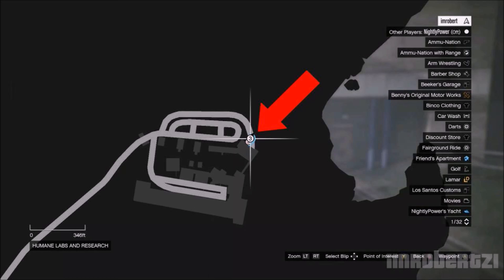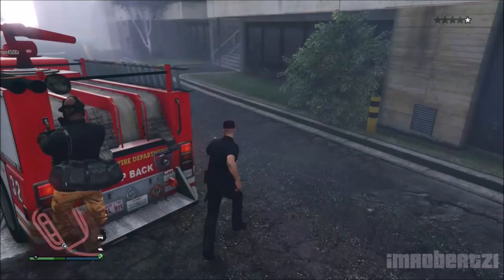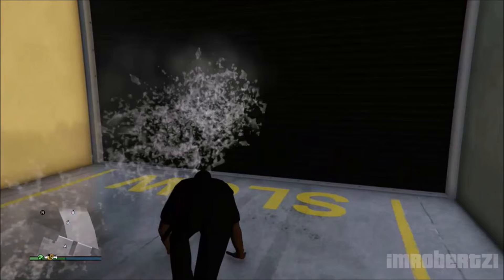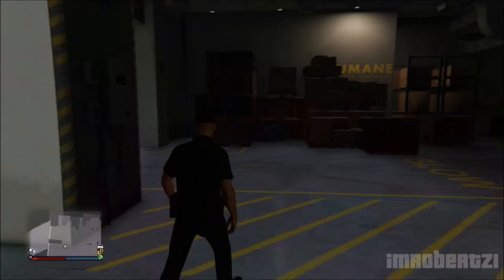Once you have the fire truck, have your friend drive you to this location at the Humane Labs. Get on the back of the fire truck and have your friend drive backwards and smash you into the gate. You should be pushed inside Humane Labs. Now you can explore.